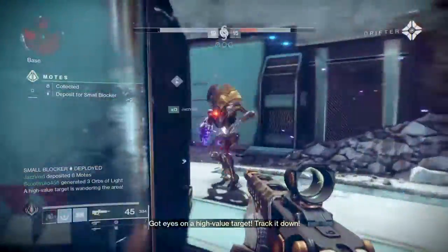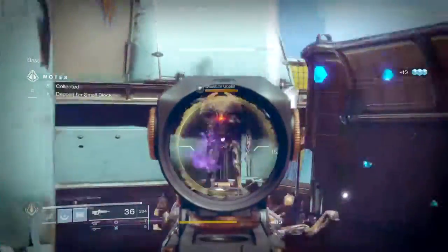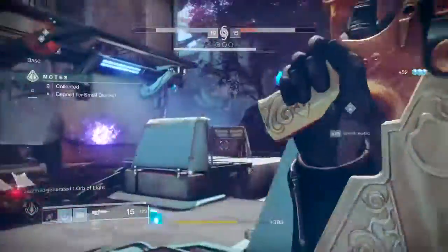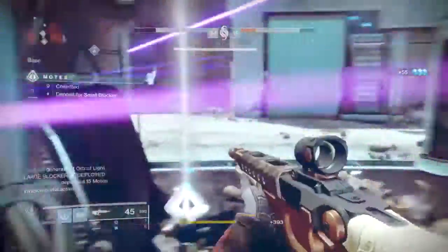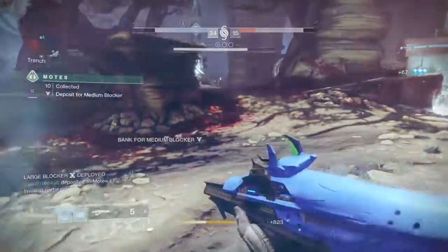Blockers are designed to block or cause annoyance, and this can be done by you or your team banking motes. While sending blockers out, they can in fact help invaders by acting as a distraction tool. But for this to succeed, we first need to know what type of blockers we have and what they're capable of damage wise.